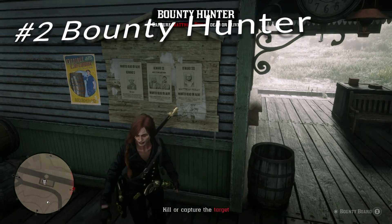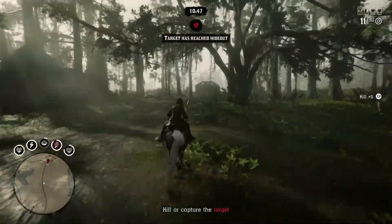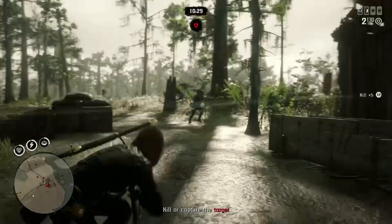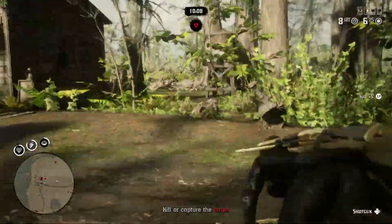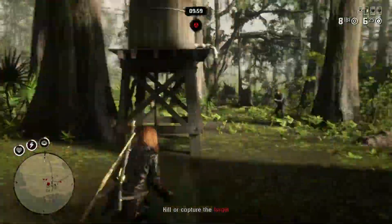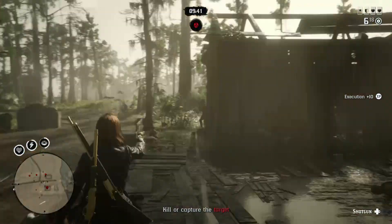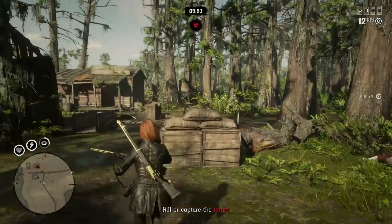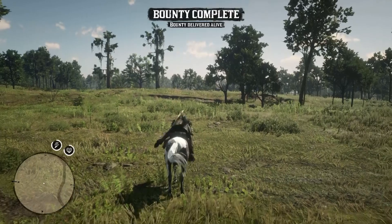Coming in at number 2 is going to be the Bounty Hunter role. This role requires you to purchase the Bounty license before you can participate in Bounty boards and earn the extra gold shown on screen. It's currently discounted to 10 gold bars but is normally 15 gold bars. I definitely recommend purchasing this role as soon as possible, along with other roles, because it will help you earn more money, gold, and XP over time.